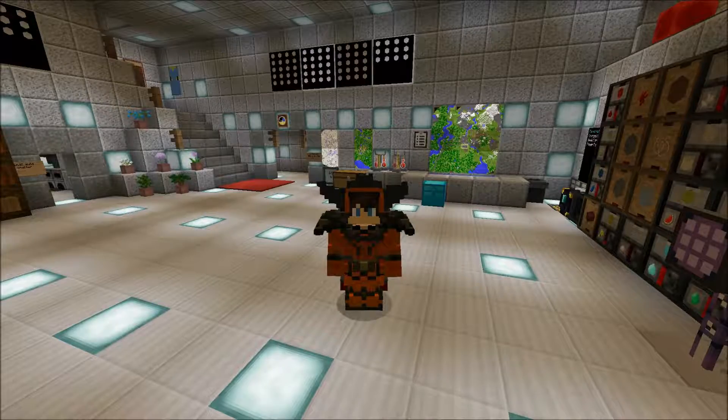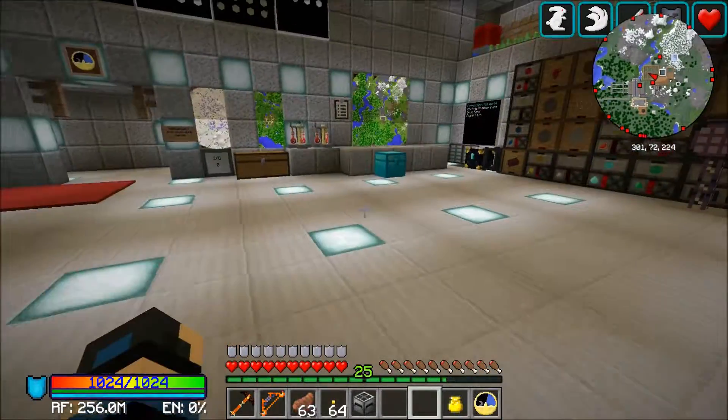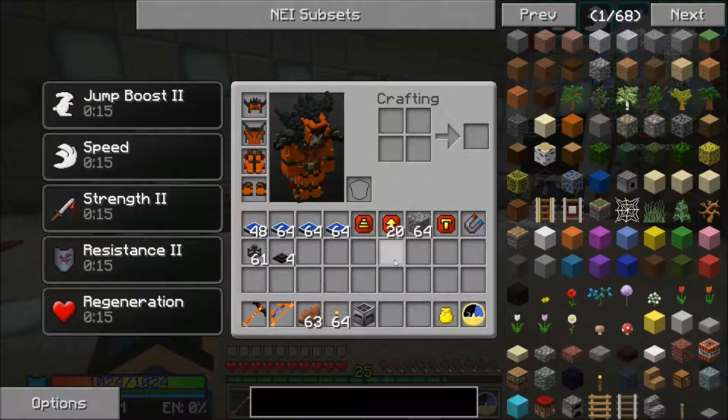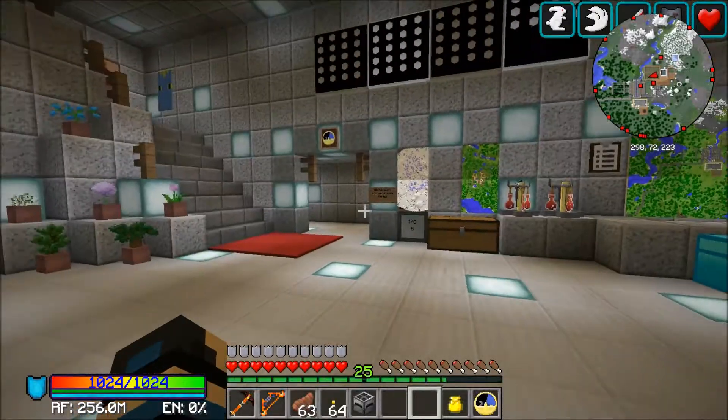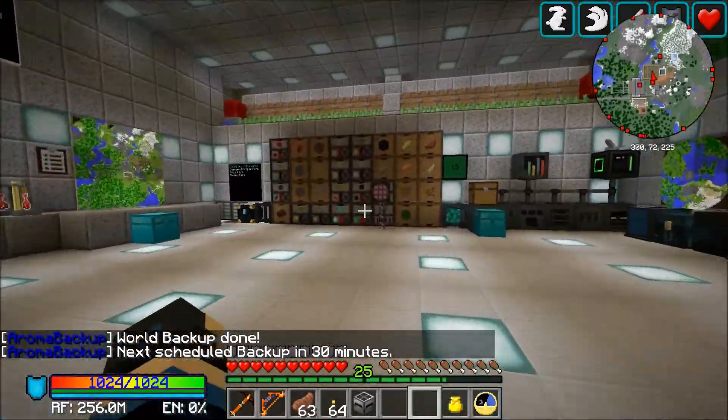Hello everyone and welcome back to another episode of Minecraft 1.10. You may notice I've got the cobblestone quantum storage in my inventory along with a few other bits and bobs, because we are going to be getting a cobble generator going — not because we need to, but because we can. Let's get a water bucket.